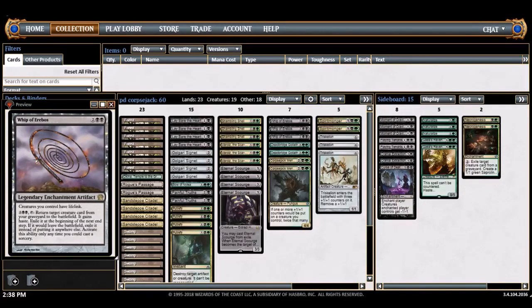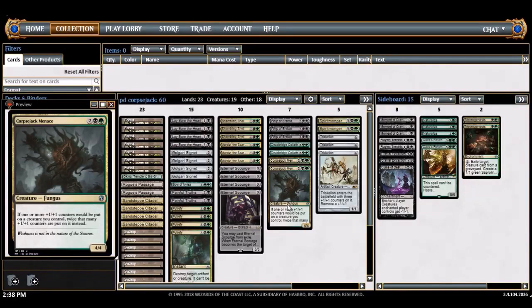My first inspiration was GB Prog — I was watching the modern GP and Hardened Scales. Hardened Scales puts an extra counter on things, and I was wondering if there's a similar effect for Penny Dreadful. There is — it's called Corpsejack Menace. The more I started building around it, I had a bunch of counter synergies, but I found out it's kind of a 'win more' card. It's expensive — a four-drop — so it's really a late-game piece.